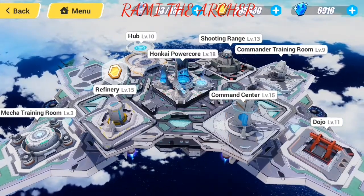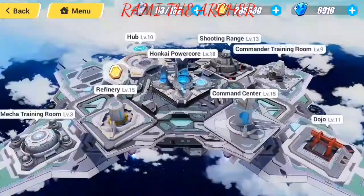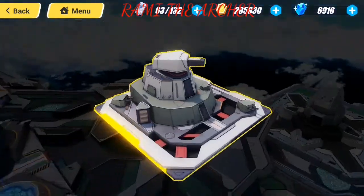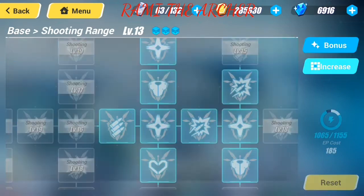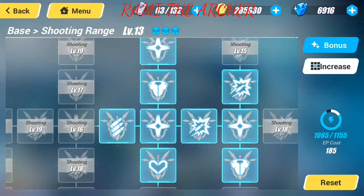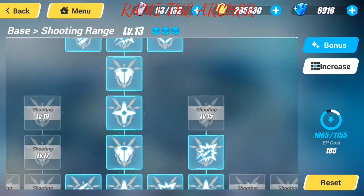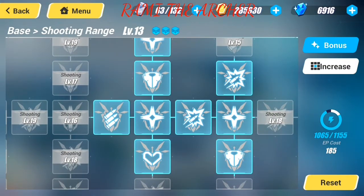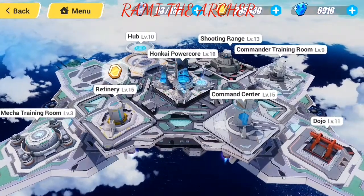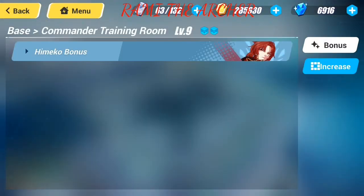You can see what you need — the buildings that increase your valkyries' attack, skill points, and other things. If you go here, this one is for Kiana. You can see it increases the critical rate, skill points, attack, HP, and defense. So this is good for those who want to upgrade Kiana and make her very strong. It's the best for players who like Kiana and want to make her the strongest valkyrie on their team.